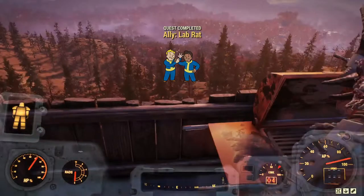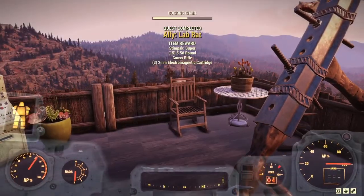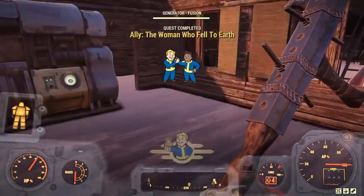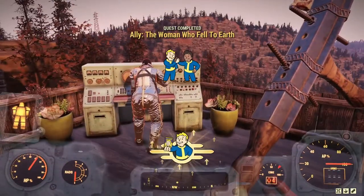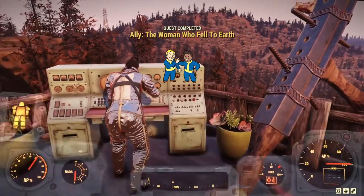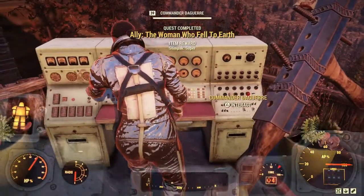Don't get confused — don't have them both up there. Eventually you're going to complete Lab Rat, which is one of the last missions for her. Your bar will be pretty much full when you complete that, and then you will also complete the ally mission 'The Woman Who Fell to Earth.' Once that is done, you still do not get the gun, but you're very close — you have one more final mission to do, and it'll even tell you here.